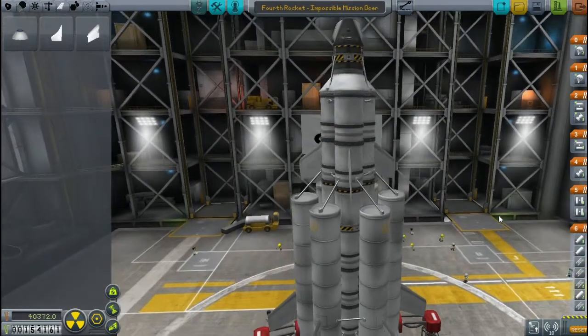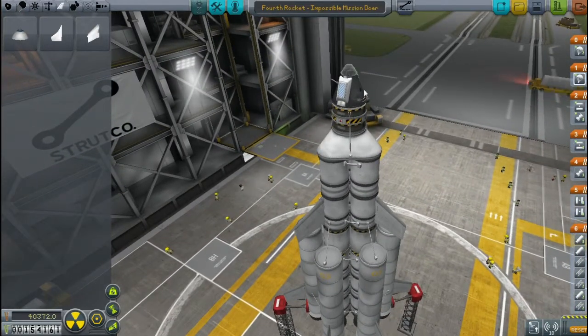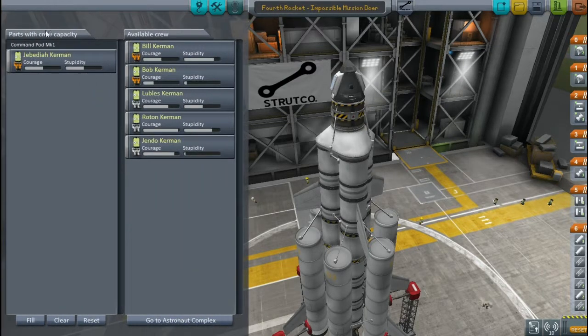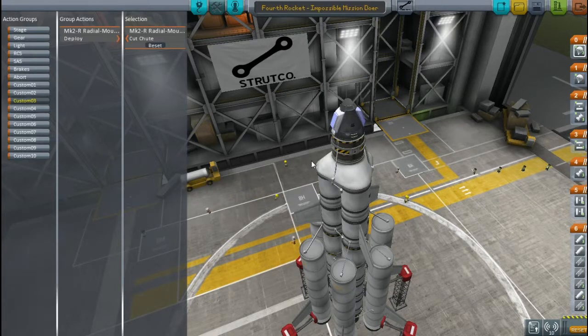Here we have our rocket, the Impossible Mission Doer. I also added two more parachutes — these are emergency chutes in case this breaks off, because there is a fair chance that at the speed I'm going to be going, this thing will just rip straight off. So we have these for the safety of our pilot. And only one Kerbal is awesome enough to pull off a mission this difficult: Jebediah Kerman. I do not want to kill Jebediah Kerman. For added security, I am putting these parachutes on an action group — I usually do my parachutes on action group three. I'd recommend for every moderately complicated rocket that you put your parachutes on action groups, because there are a lot of situations where you're unable to activate the parachutes through staging, and it's good to have an action group so you don't end up crashing.